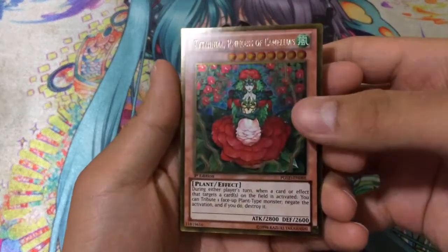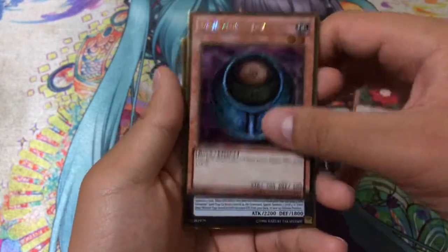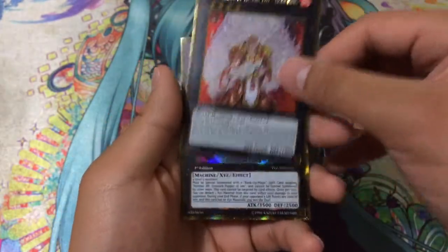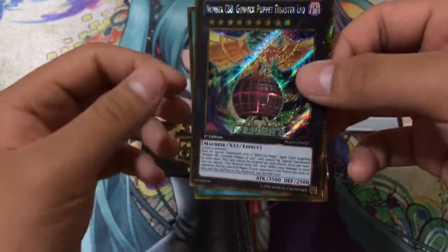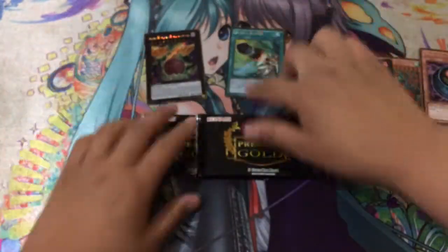So we have a gold rare Tytannial, Princess of Camellias, that banned Morphing Jar, and a Brotherhood of the Fire Fist - Tiger King — very nice. For gold secrets we have Number C88 Gimmick Puppet Disaster Leo and a Utopia Buster. Set those to the side.